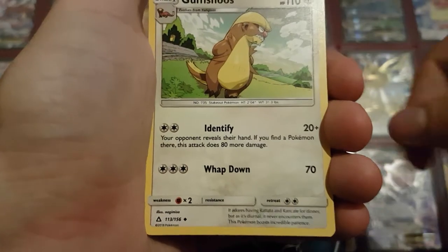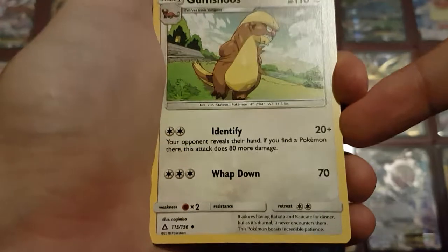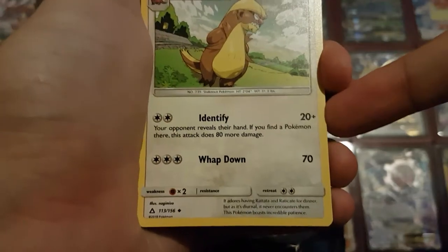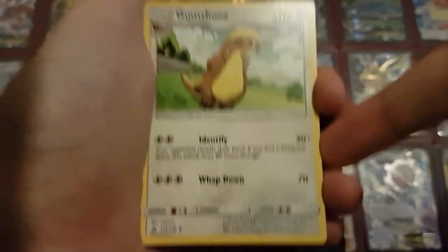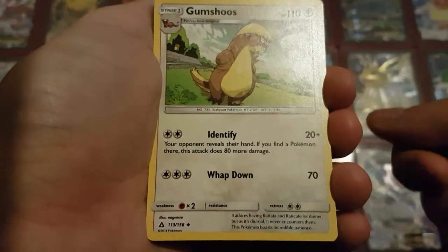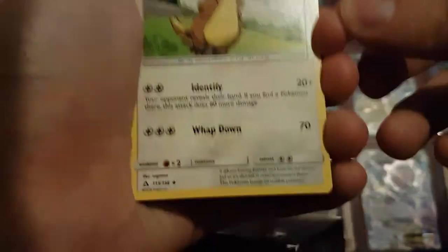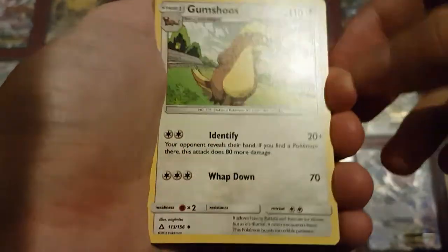Two Gumshoos, which is also a really nice card, especially that Identify attack. For only two Double Colorless your opponent reveals their hand, so you get to look at their hand, and if there are any Pokémon in there it does 80 more damage. That is really good. The only downside I've seen is if you play it before using that attack you give your opponent time to discard all Pokémon from their hand — I managed to do that once when my opponent played this Gumshoos.